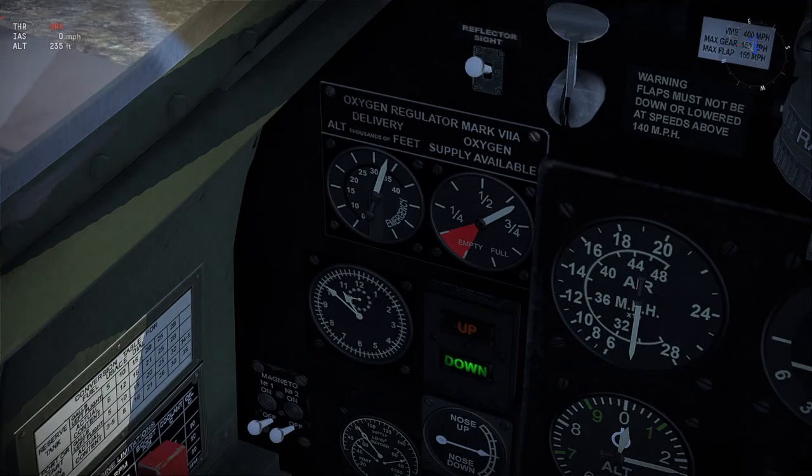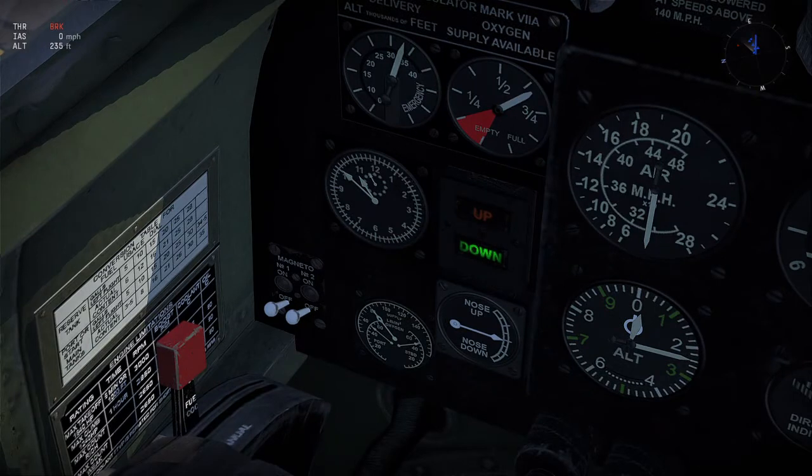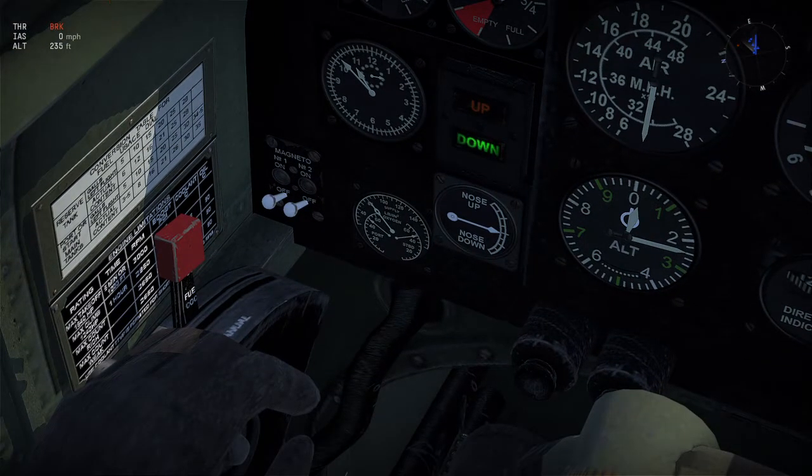These two gauges to the left of the flap gauge say 'empty fuel' and 'emergency' — those don't do anything, ignore them. The gauge that says up-down is your landing gear; right now it's down, and when I take off and flick it up, that light will glow 'up' instead of 'down.' The gauge to the left of it is a clock — it's about 9 minutes to 11. The gauge below the clock that says 'LB into oxygen' doesn't do anything relevant, ignore it.